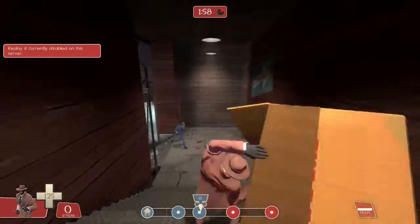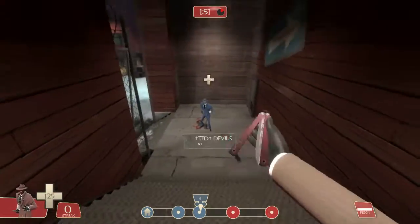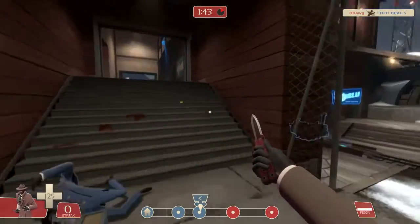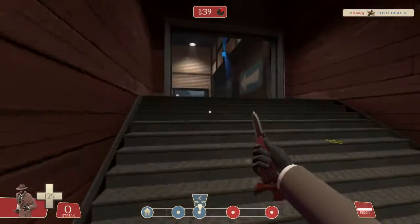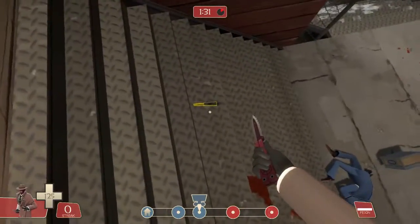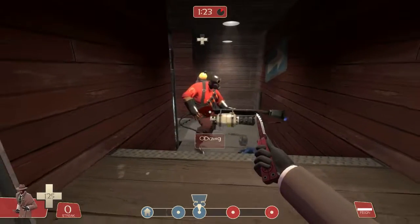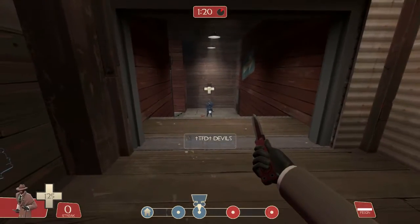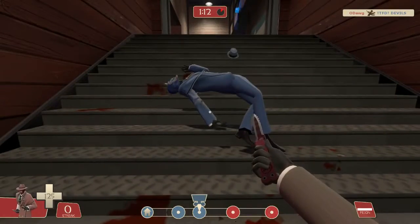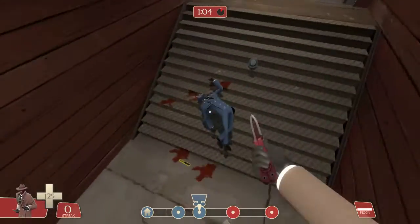Welcome back everybody — sorry about that, I had to switch servers because of some lag. I'm going to stair stab right here so you can see it from a first-person perspective. Go. So that's basically how it looks. When you're stair stabbing, right as you're jumping you need to crouch — you're turning around, and right before you hit their head you have to crouch. That's the only way you're going to get over them.